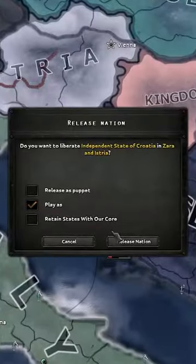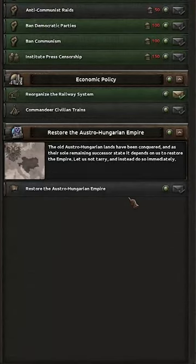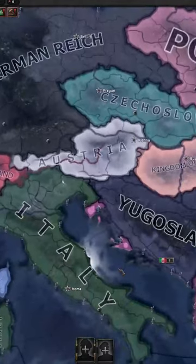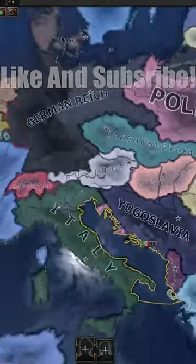Make sure to play as Croatia once you're the Independent State of Croatia — you will have the decision to restore the Austro-Hungarian Empire. I don't know how you will restore the Austro-Hungarian Empire, but if you are able to, good job. Thanks for watching.